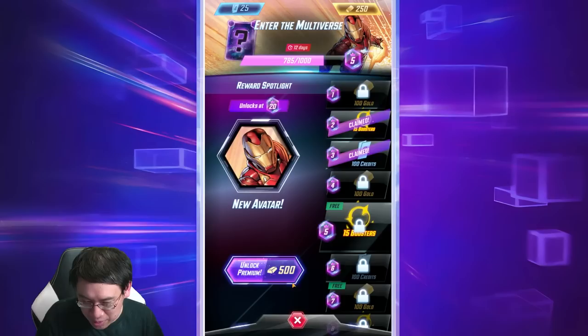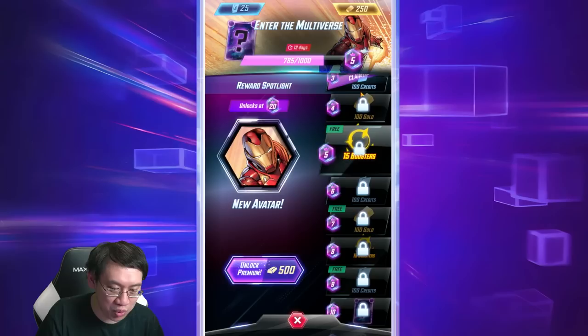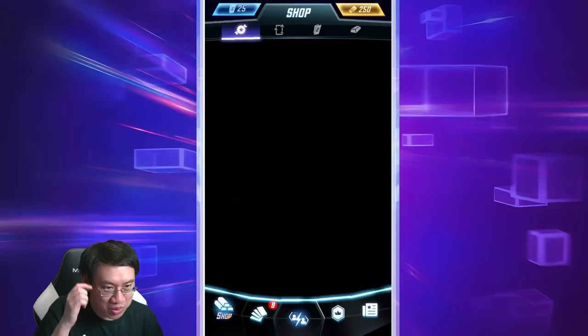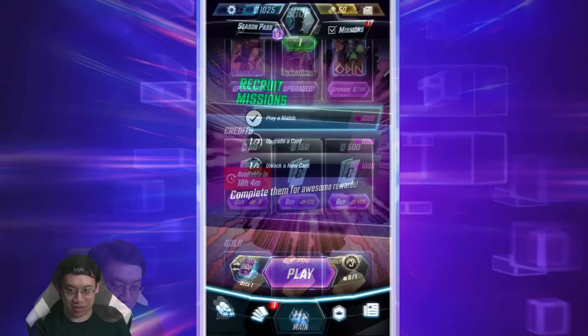This is the beta so the premium cost may not be final, but a pro tip for free-to-play players: the season pass is expected to have a good amount of gold spots, so the gold will pay back a lot of whatever the cost ends up being, plus you get a bunch of credits. You're going to want to accumulate your gold rather than immediately swapping it for credits — save it to buy the season pass if you plan on playing a good amount.